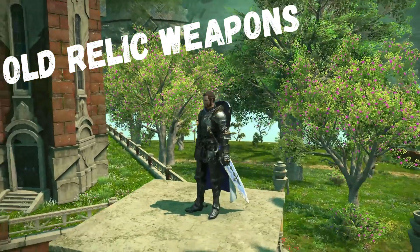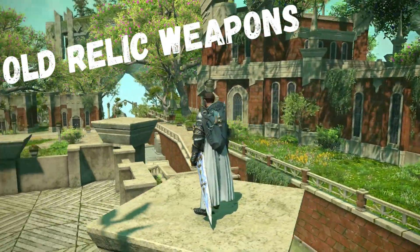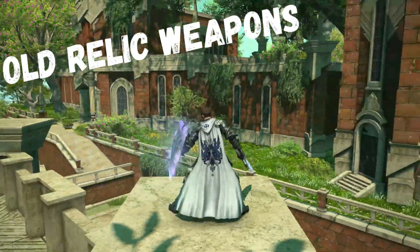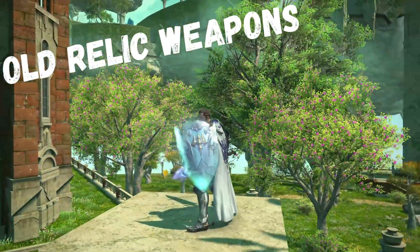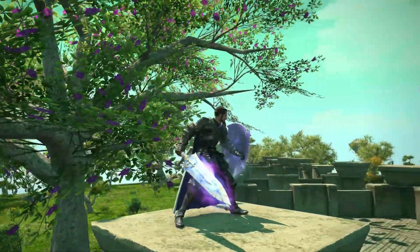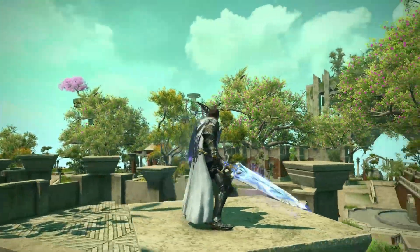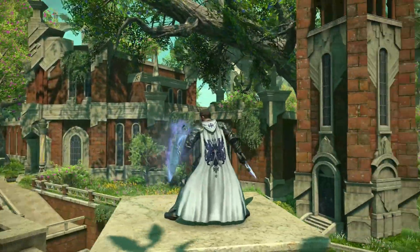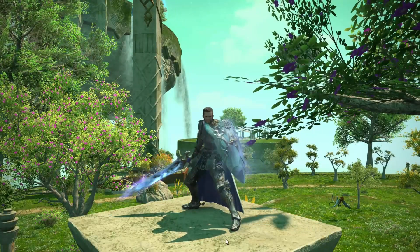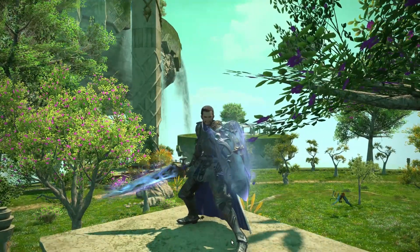Old Relic Weapons provide some of the coolest, glowiest weapon glams in the game and require truckloads of Poetics. This can include going back to get the A Realm Reborn relics, which can take up to 3,575 Tombstones of Poetics each. And then the big one — the Heavensward relics — which can take upwards of 26,000 Tombstones of Poetics, depending on how you acquire many of the required items.